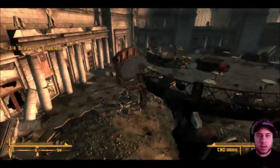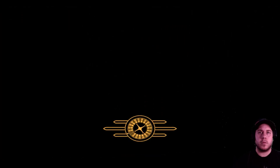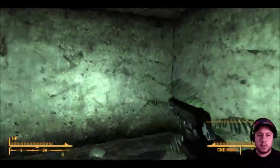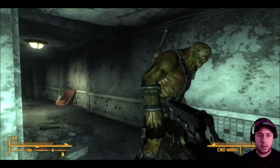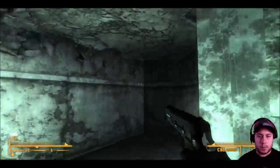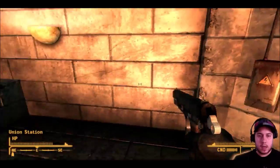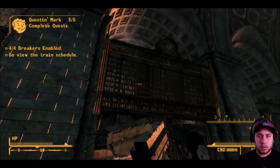For the next breaker you have to go through the restaurant. Be careful — there are two super mutants in there. Go upstairs, and it's the first and only door you can go through upstairs. After that activate the breaker, jump down, and go see the train schedule. The mission's done — it's pretty simple if you have the right weapons.